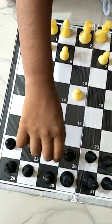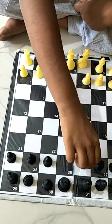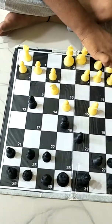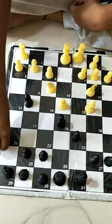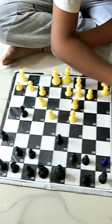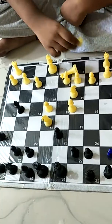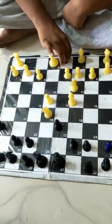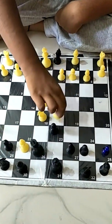One more time: E4, E5, my friend, D6, Bishop E4, Bishop G4, Nc3. The knight comes to D5, Bishop G4, D1, Bishop G4, F7 check. King can be E7, then knight D5 — checkmate.